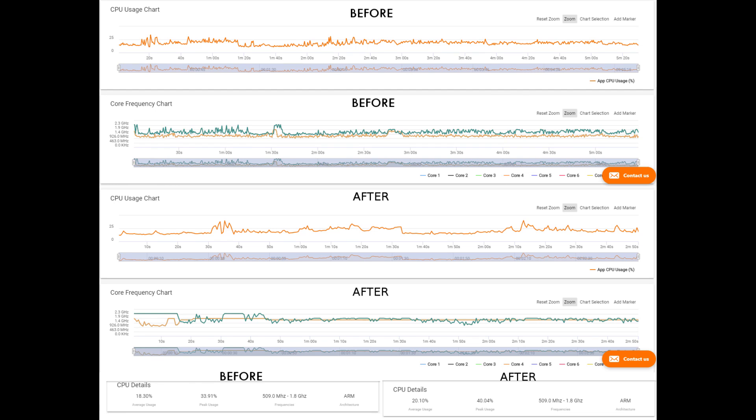Let's quickly compare the CPU charts. We've got CPU utilization in percent and frequency charts. The average usage before the update was 18.30%, with a peak of 33.91%. Afterwards, the average usage increased by nearly 2% to 20.10%, and the peak usage increased to 40.04%.